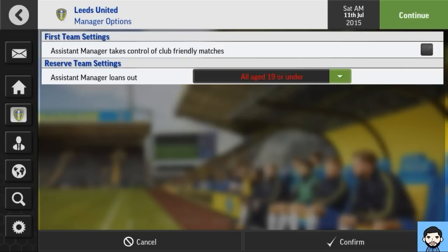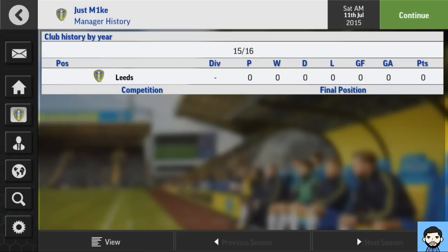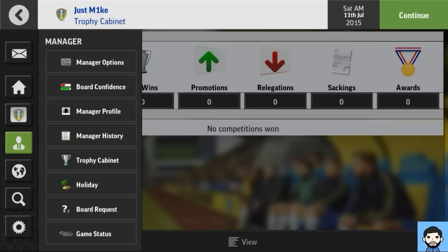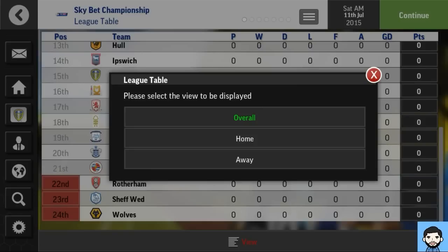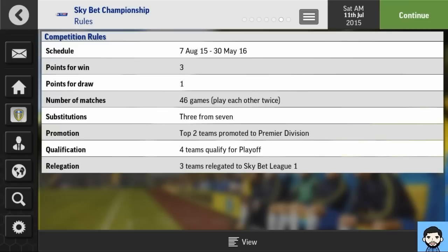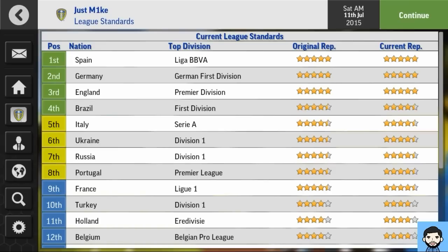The manager options screen is exactly the same as last year — you can have the assistant manager loan out players under 19 and take control of friendly matches. Board confidence is an identical screen. History and trophy cabinet are the same — glad they kept it in. Board requests — there's something new there. I'd kind of wish you could request an affiliate club. League table looks exactly the same. Player stats look the same too.